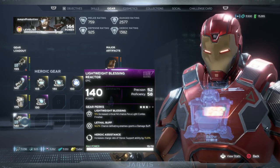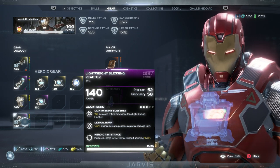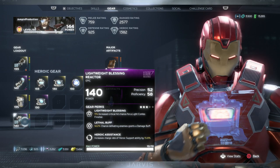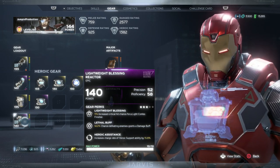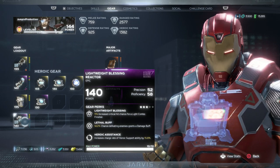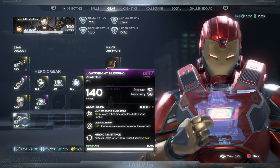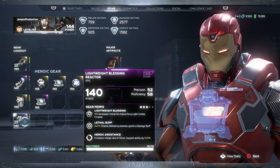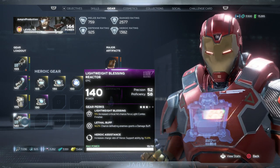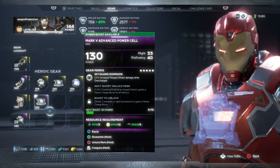The support piece — the fourth piece of armor — is good because it has Precision and Proficiency. The main reason I'm using it is that it gives me a damage buff for defeating enemies. That's the one I want to get on here, because I'm not doing takedowns. There is one perk you can get on your support that gives a percentage chance of a damage buff when doing a takedown, but on Iron Man I'm always in the air so I'm not really doing takedowns. So instead I just want that chance of getting a damage buff by defeating enemies.